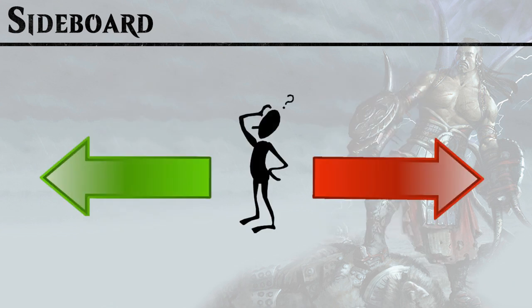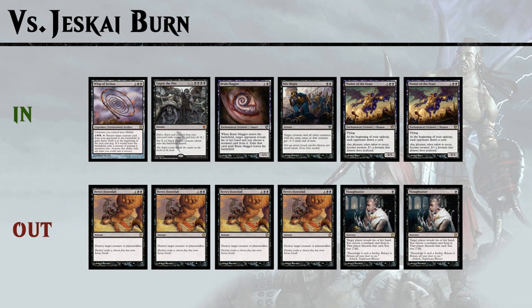Against Jeskai burn I like to bring in the Whip for life gain and Empty the Pits if they try to remove all your creatures — though keep in mind Anger of the Gods exiles your creatures so Empty the Pits won't be very effective in that case. Brain Maggot gives hand disruption without costing life. Bile Blight handles annoying Mantis Riders or Goblin Rabble Masters, and Master of the Feast comes in because most of their removal doesn't kill it. We take out Hero's Downfall, which is just a slow removal spell, and Thoughtseize, since it costs us life which plays into the burn deck's game plan.